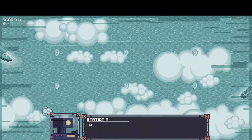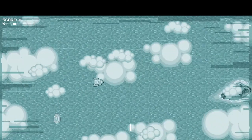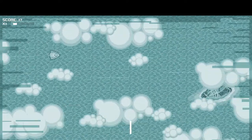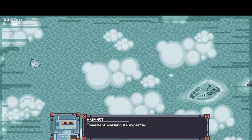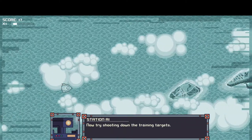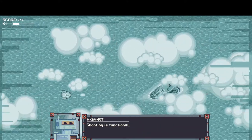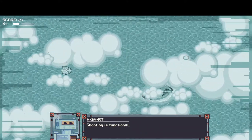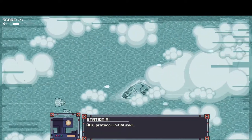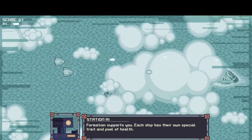Oh yeah, I can move around - movement is an important part of combat. They play different tones when you pick up coins. Movement working as expected. Now try shooting the training targets - you can also shoot by pressing space. Shooting is functional. Ally protocol initialized - each ship in your formation has their own trait and health pool.